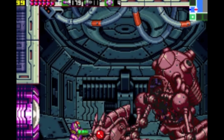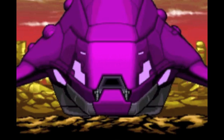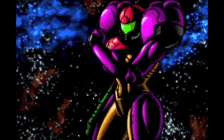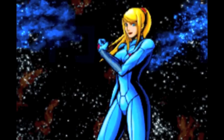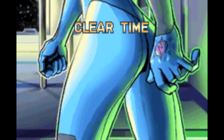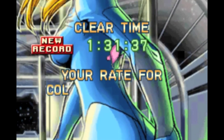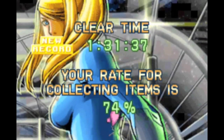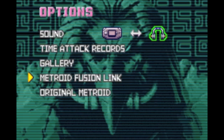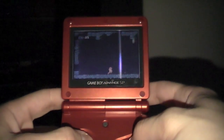Upon defeating him, we have yet another self-destruct sequence. Samus takes one of the Space Pirate pods and flees from the mothership, leaving the crumbly remains of Zebes behind. Now we've completed Zero Mission. You're shown your completion time along with the percentage of items collected and your ending. Beating the game fast enough lets you see Samus out of her power suit — which is a pretty lame reward since we just spent a whole section playing as her. If you beat the game, you'll unlock the original Metroid to pick up and play; the gameplay is exactly like it is on the NES.